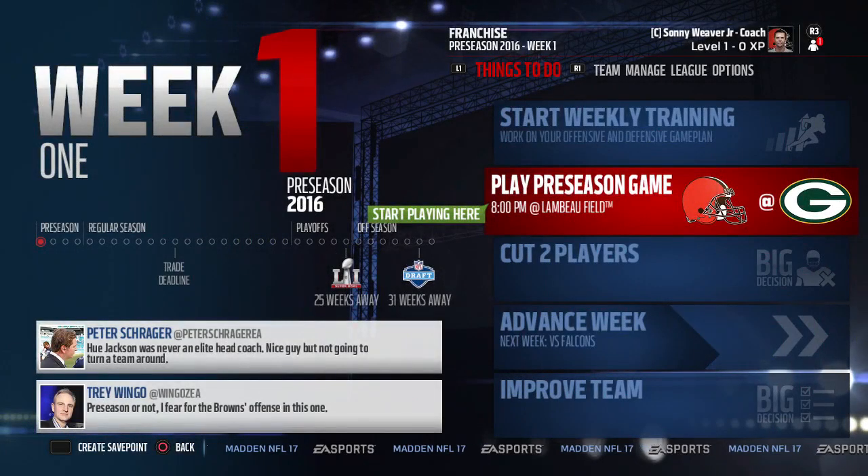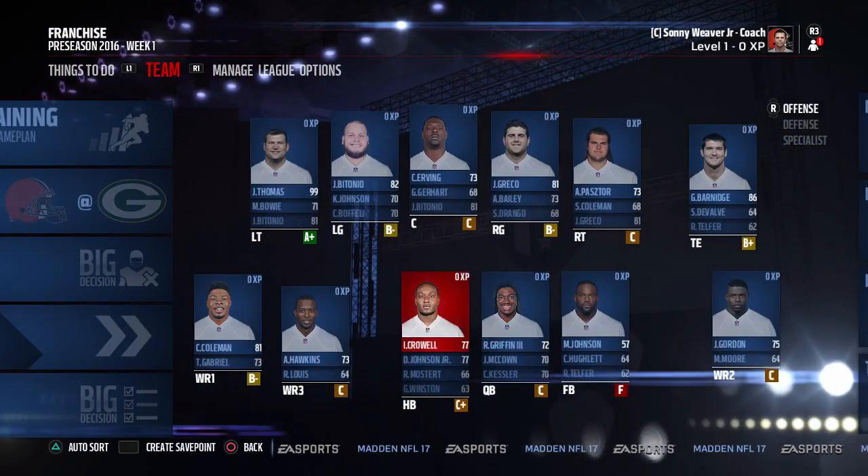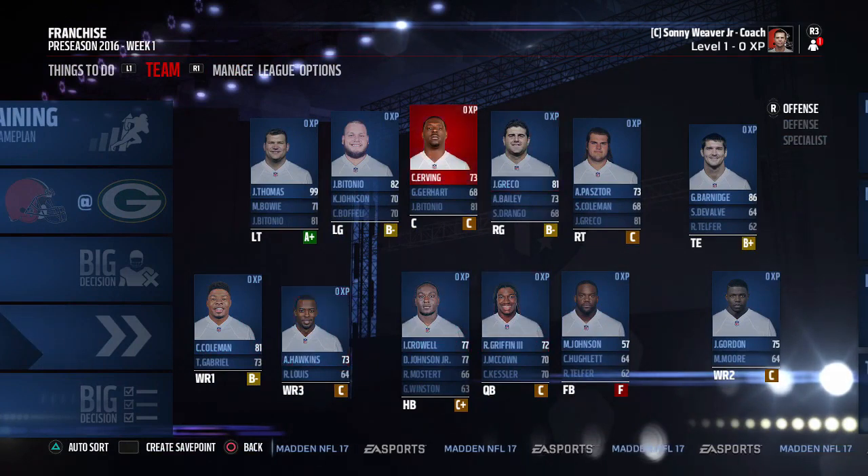We are back with more Cleveland Browns Madden NFL 17 franchise mode. In the first episode we did the team overview and looked at every position. Our team is not too bad — the offensive line just needs a center and a better right tackle to be effective.